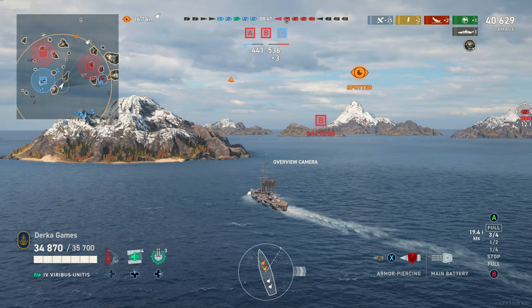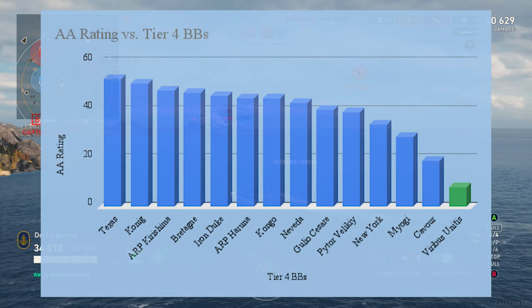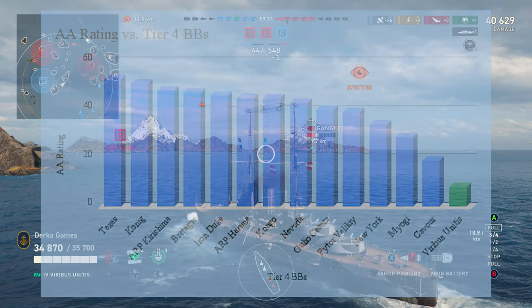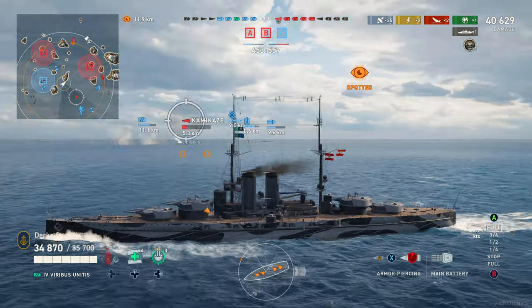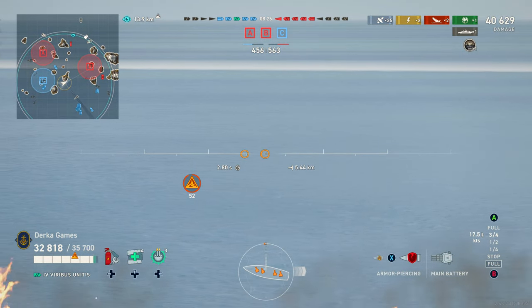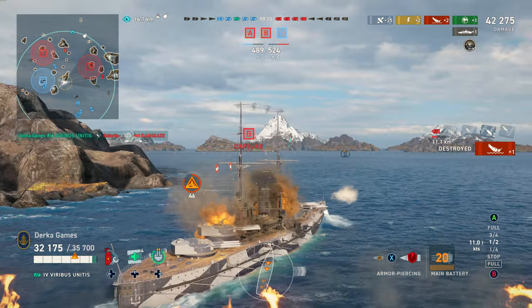On to the AA. CVs could be your worst nightmare — you have an AA rating of 8 and a damage per second of 9, which means you are tied for the worst AA performance at the tier. I think it's the Nikolai I. The Soviet premium battleship also has equally garbage AA, so playing around allies or doing your best to avoid carriers is going to be necessary on this ship.